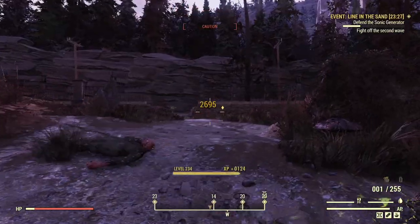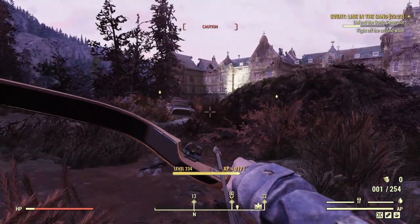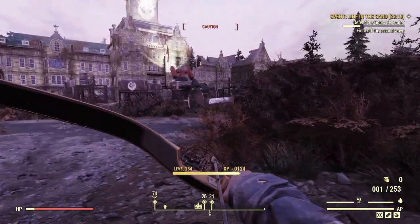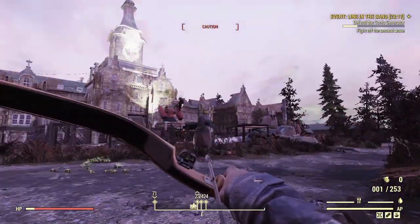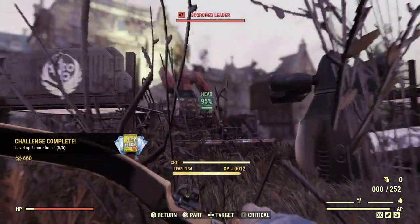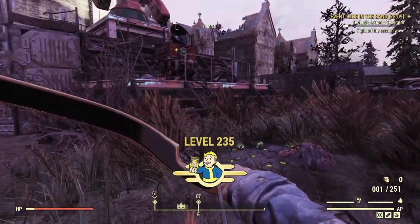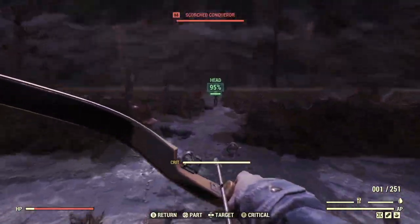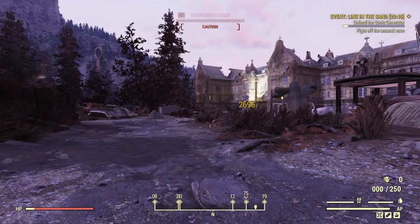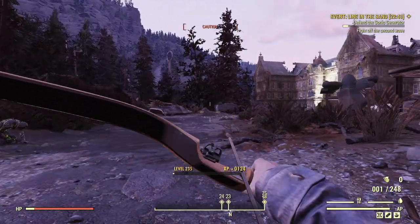Jumping ahead to a few more kills here — draw, VATS, release; draw, VATS, release. It works like a charm. We'll skip past a little bit of looting for some more kills, and we can see again: draw, VATS, release. Works very consistently.